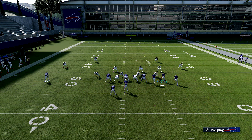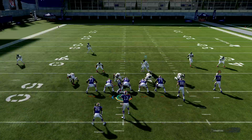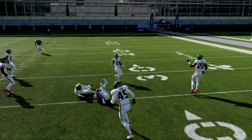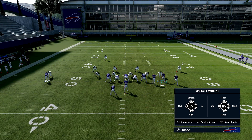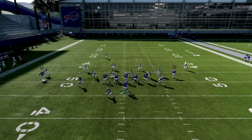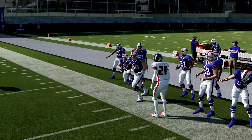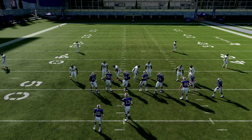One more time: RB on a slant, X on an out route. You'll have two routes to look at. At the snap of the ball, look at the A route — simple. Once you motion them over, look at the A route, boom. He sits low, then you hit this guy. There will be times the A route defender doesn't sit low and you hit the A route — take what they give you. Once he starts to compensate and sits low with his user or plays hard flats, that's when we go to the next play.